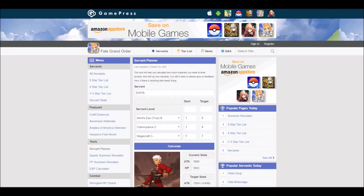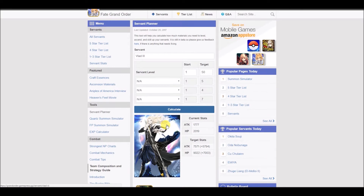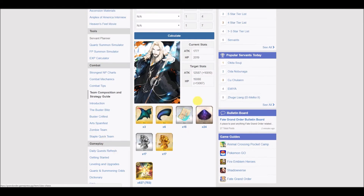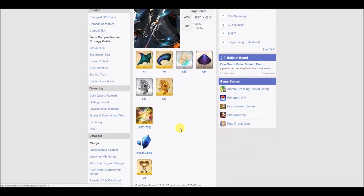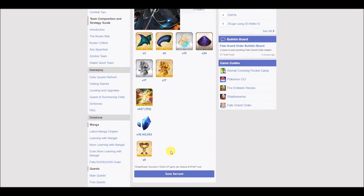I also forgot to mention: you can see which ascension materials you need when leveling up your character. Let's say you want to level up Vlad — he's at level one and you want him to be at level 50. You can now see which materials or how many experience cards and QP you need to ascend him that far. And let's say you want him to be at level 100 — you want to max grail him. That's all the ascension items you need, the amount of experience, QP, and how many grails you need. Very excellent tool right there.